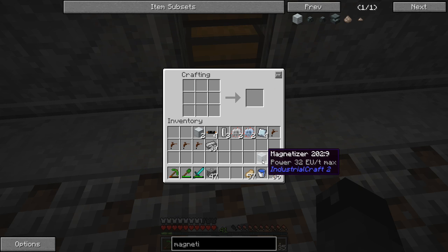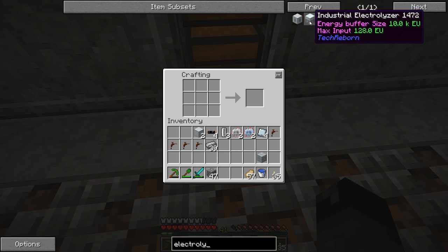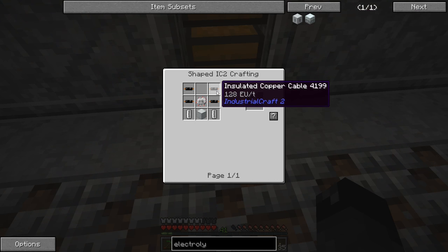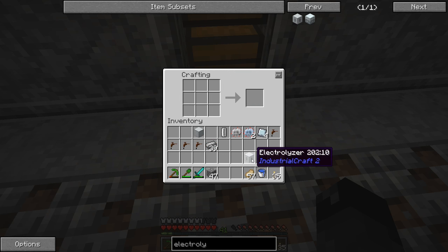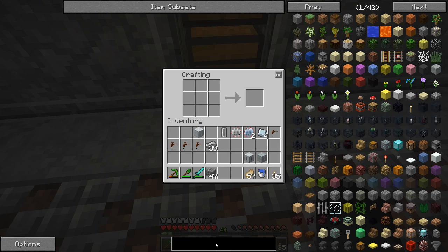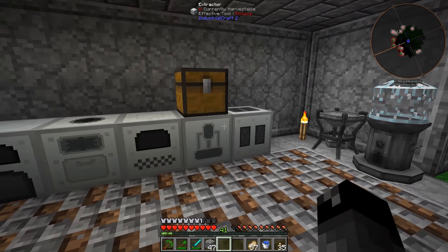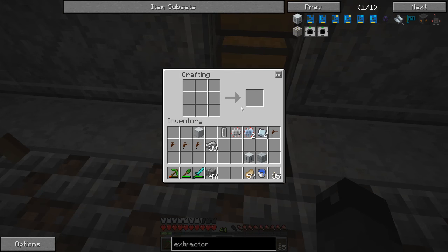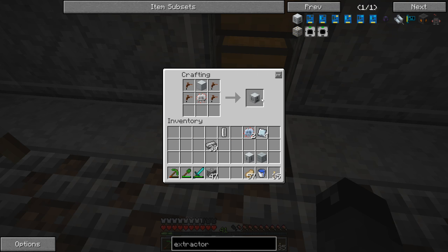I've got a list of ingredients on my other screen I'm referencing. We need an electrolyzer - the IC2 version - so that's some copper cables, empty cell, machine casing, electronic circuit. We've got everything there, that shift-clicked in just fine. We also need an extractor - we already have one set up over here, but we need one for this other machine so we've got to build a second one. That's some tree taps, electronic circuit, basic casing, done. Those are the three pieces that will go into the industrial electrolyzer.